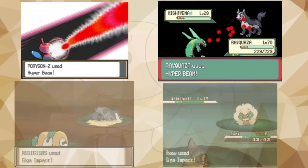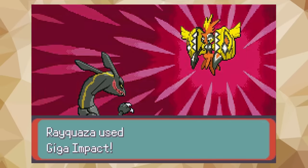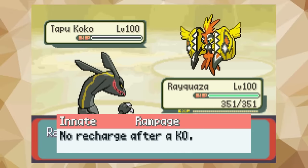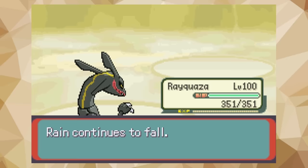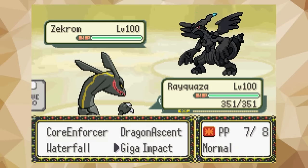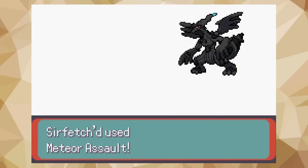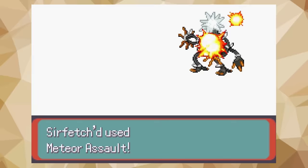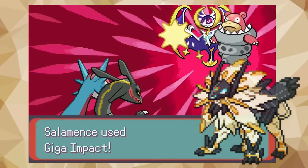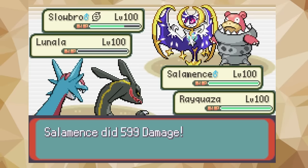Hyper Beam and Giga Impact are extremely powerful moves, but in most cases they're really bad to use as they need a recharge turn after use. This is obviously really bad as nobody wants to give up a turn, but the ability Rampage brings back the old Generation 1 mechanic where if you get a knockout with one of these moves, you won't need to recharge afterwards. This can let Pokémon blow through teams launching such powerful attacks with no drawback. It's been distributed very well to Pokémon like Sirfetch'd, whose signature move Meteor Assault has to recharge, or Necrozma and its signature move Prismatic Laser. Other strong Pokémon like Dragonite, Salamence, and Rayquaza get this, making them super scary to run into.